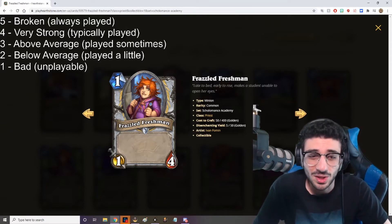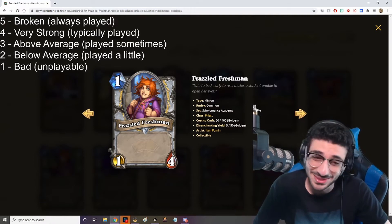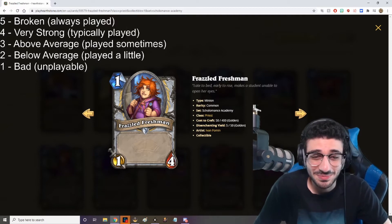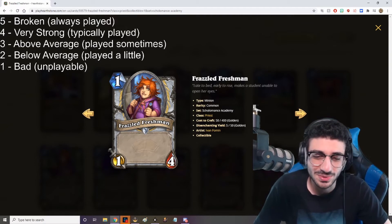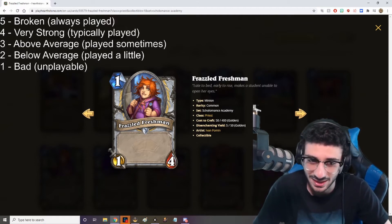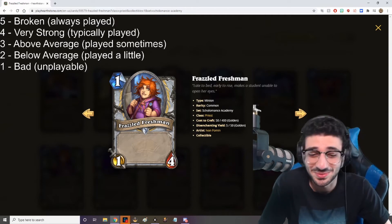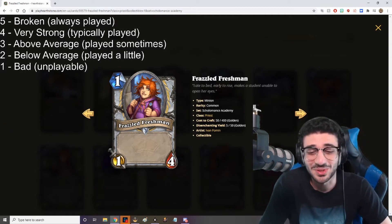Frazzled Freshman — 1 mana, 1/4. That's it. Need I say more? That's a good card. That's about as good as you're going to get for a 1-drop, especially with some tempo tools we've been seeing — the new plus 2 plus 2 buff. I think this card is a 4 out of 5. It's borderline broken. A 1 mana 1/4 — it's just good.